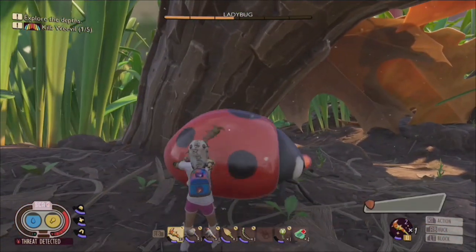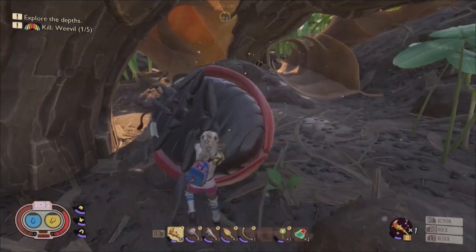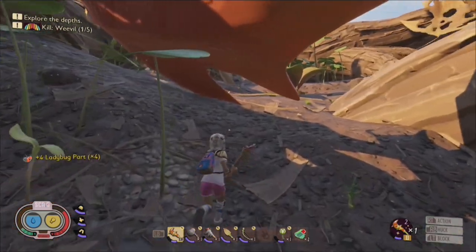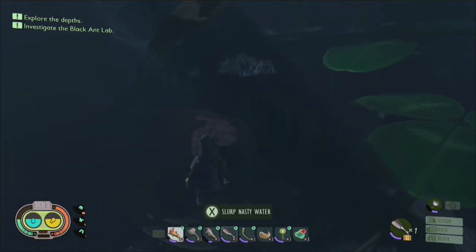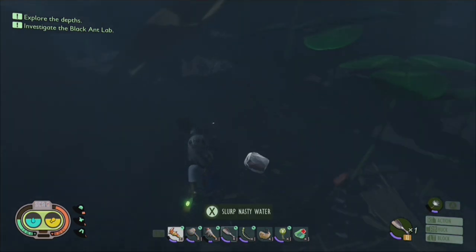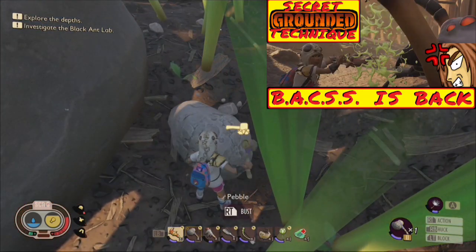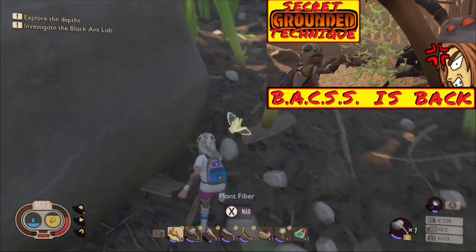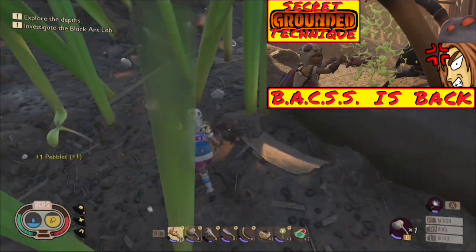If you're wondering why I wear the light armor almost exclusively during the hot and hazy update, it's because light armor causes your stamina bar to recharge much faster than any other armor, which grants you access to a super secret Grounded playstyle that I call Bax. If you're interested in learning more about the Bax technique, I highly recommend checking out the Grounded tutorial links listed down below in the description.